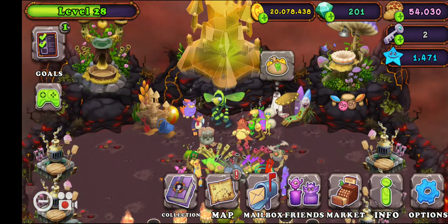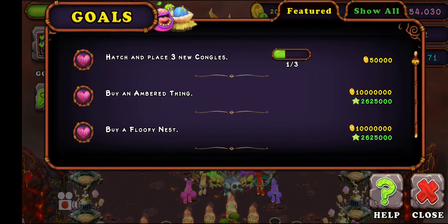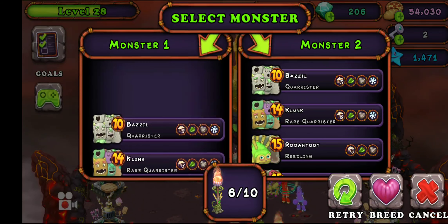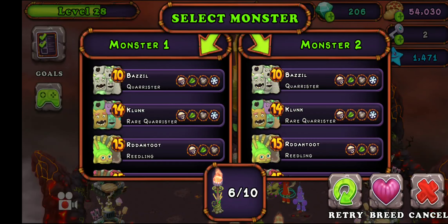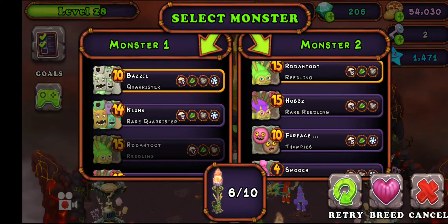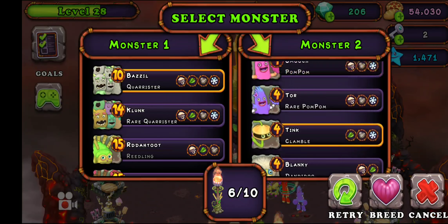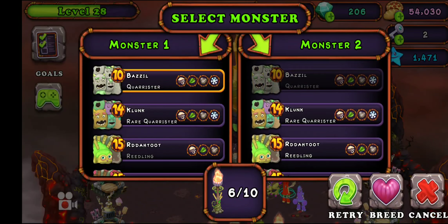Alright guys, so I forgot to show how to breed him — holy crap. Here are the breeding combinations: you need a quartz razor and any of these three monsters. Quartz razor and readwing, quartz razor and thumpies, quartz razor and pom-pom, or quartz razor and clamber — that's four combinations.